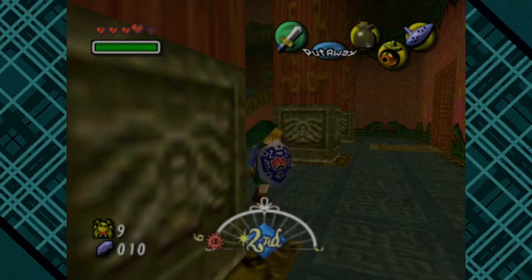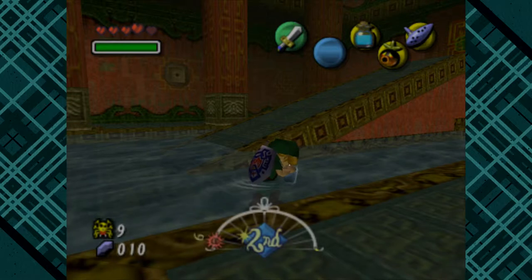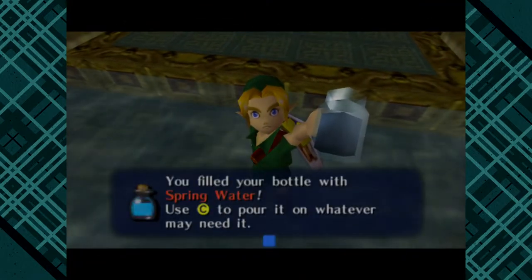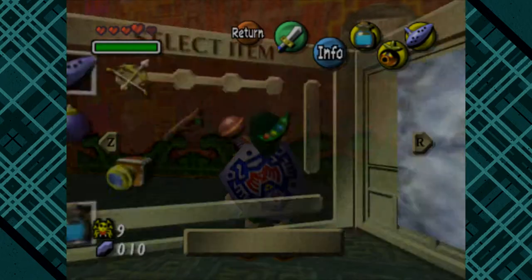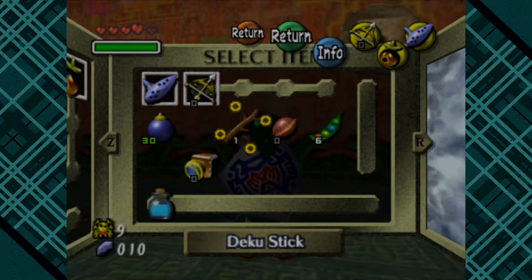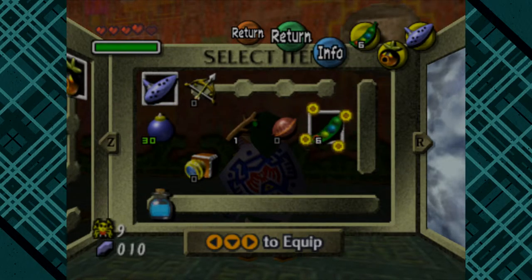Go ahead and nab some spring water. We're back to where we needed to be. We've got a bomb bag. We've got a blast mask. It's frankly amazing that you can get both of those so close to one another. It is baffling. You need bombs, you need the blast mask, and you need the beans and the water for the next room. For the next challenge.